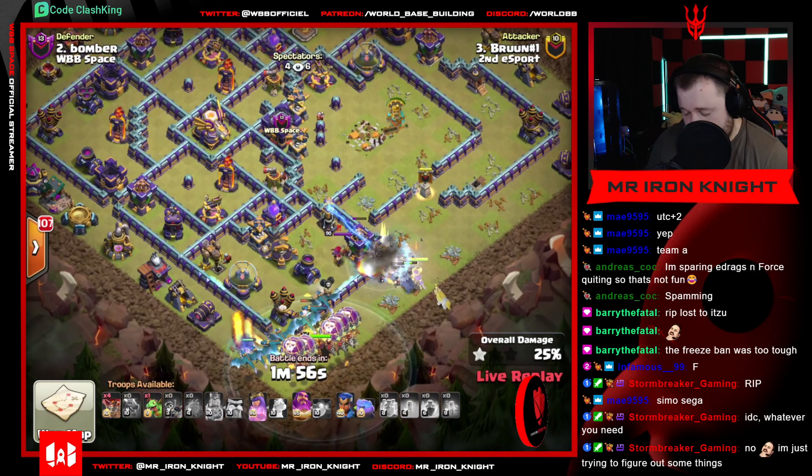Hydra getting going - he throws in the dragons first though. RC and warden all in there. Heroes gonna kinda reconverge together with the hydra, but no wall breaking options. I don't know how they're gonna get to eagle - gonna have to depend on the hydra getting there all by itself. The heroes will run around the outside of the base. The loons are heading a great way though. Could work with the dragon riders - he's almost just a spectator at this point. Every single dragon went away though. Eagle is down which is super useful. Air sweeper down. Queen is in the core of the base now.